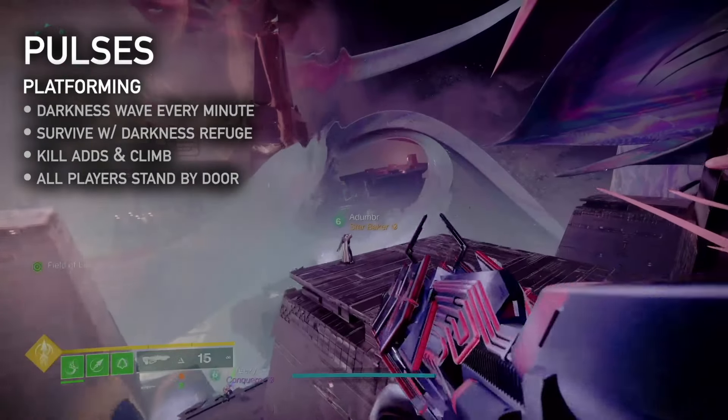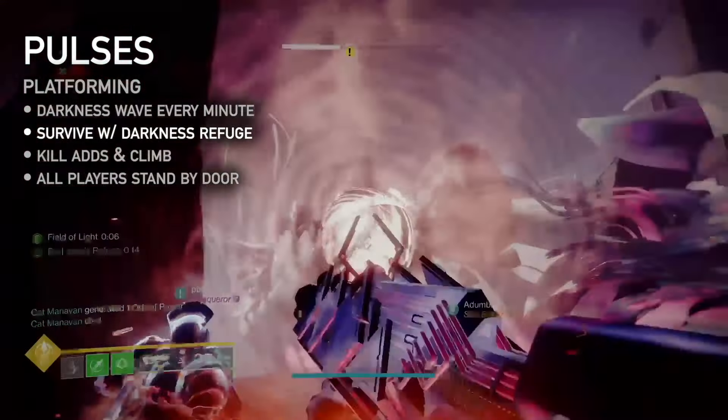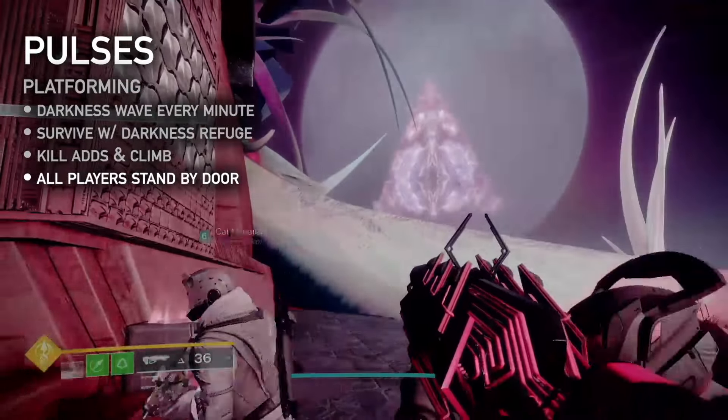Ascend the broken, twisted platforms. Every minute, a wave of darkness energy emits from a distant object. To survive the wave, use Splendor and Decay nodes to grant players darkness refuge. Repeat this process, killing adds while climbing. All players must stand at the exit door to open it and proceed.